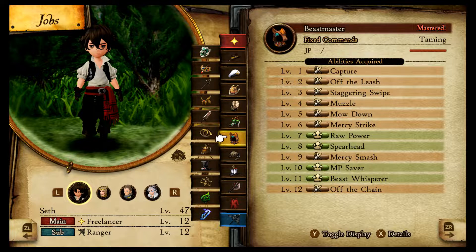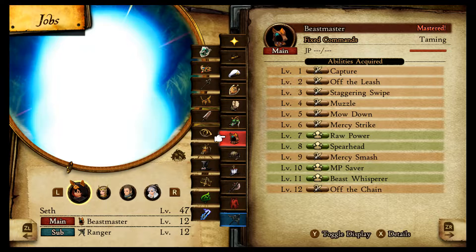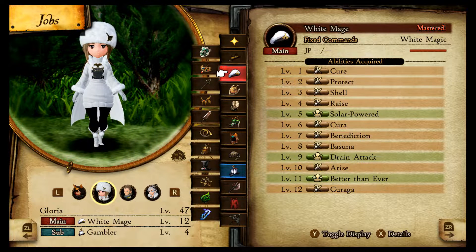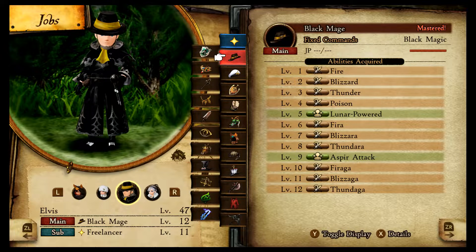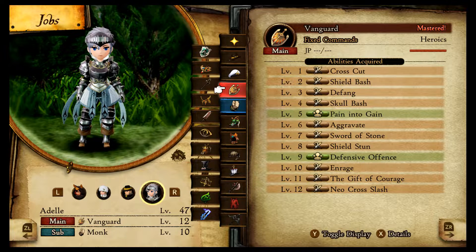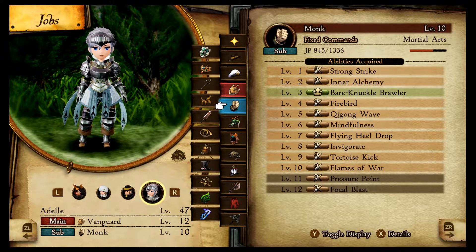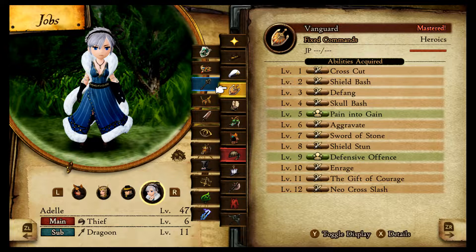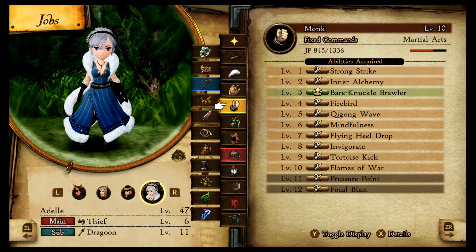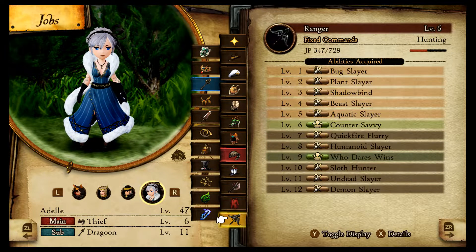Early on I had Seth do the Beastmaster and that was OP — very OP. Gloria is my bona fide White Mage and she still is. Elvis is my bona fide Black Mage. I didn't get any good passive skills from Adele early on — just her Vanguard and Monk skills. When you're grinding and leveling up, really play around with the different jobs and try to max them out, because the passive abilities are the best.